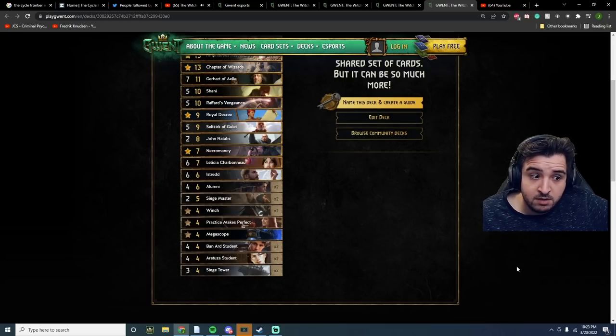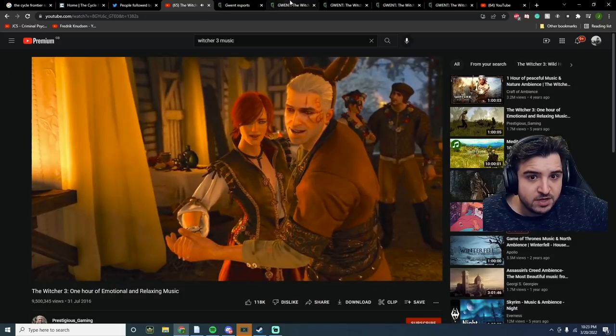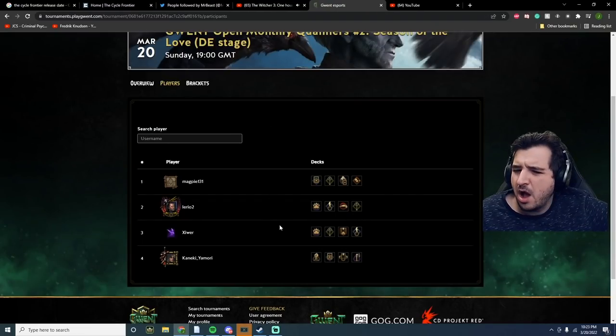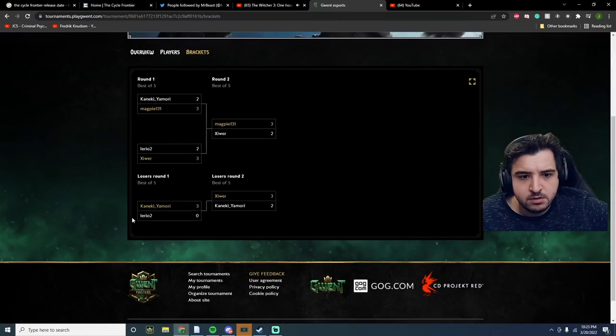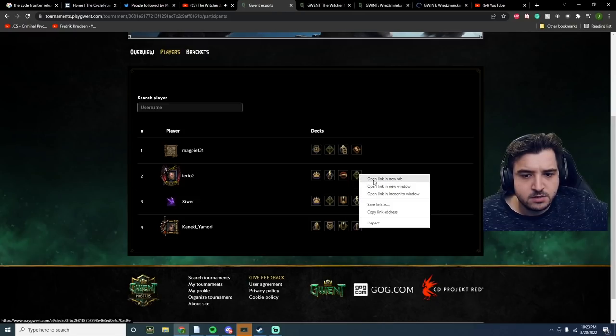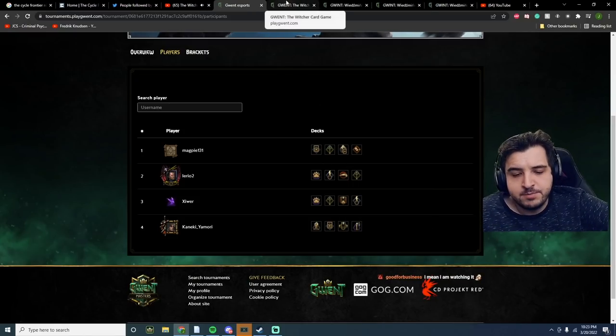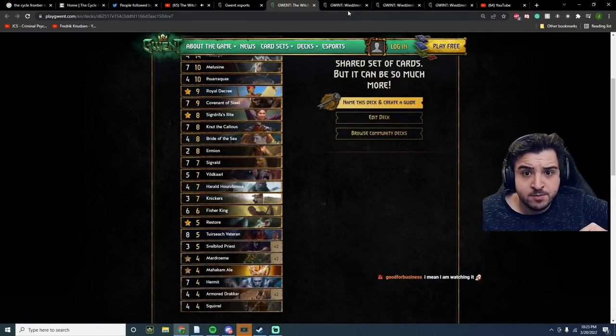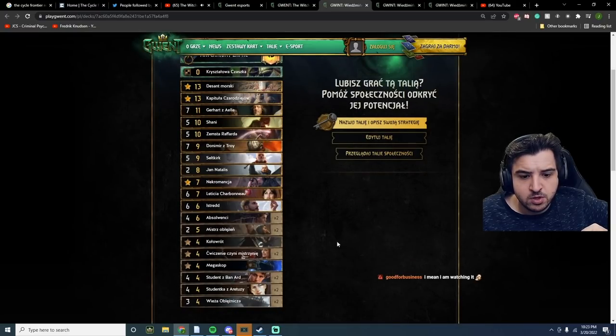Alright, let's move on and look at the other two lineups. Third person is Lirio — big up. We've seen this deck already, so clearly it's popping off. It looks exactly the same as before. There's also an NR deck which also looks exactly the same as Sceeva's — with a Necromancy Megascope. Interesting.